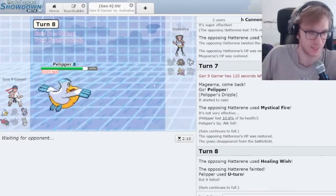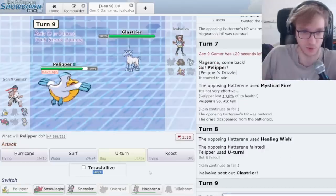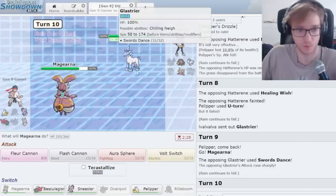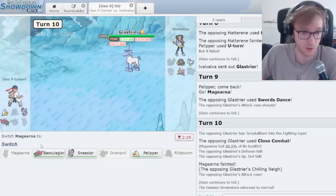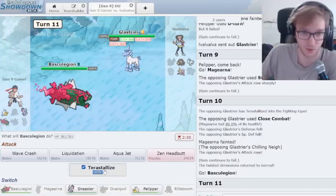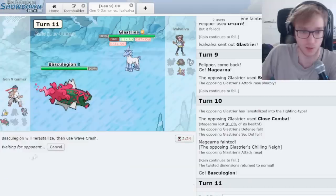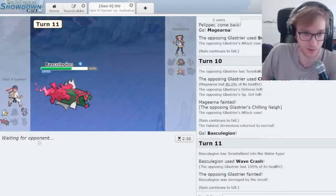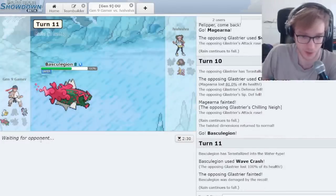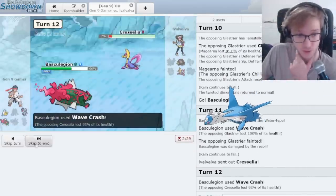Now they're using Healing Wish. They get Glastria back. This is interesting because they're about to run out of turns and then I go Baskia Legion and Tera Water Wave Crash to win. Unless I recoil myself all the way to Kingdom Come. I don't know if Cresselia dies — Cresselia could live. In the event of Cresselia living, we're going to have to rethink strategy.